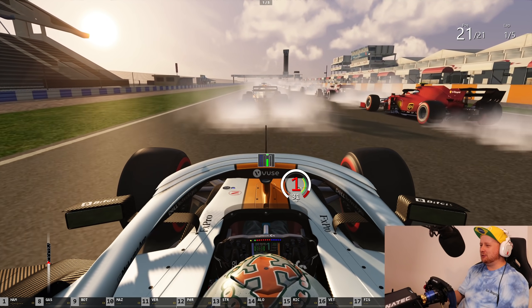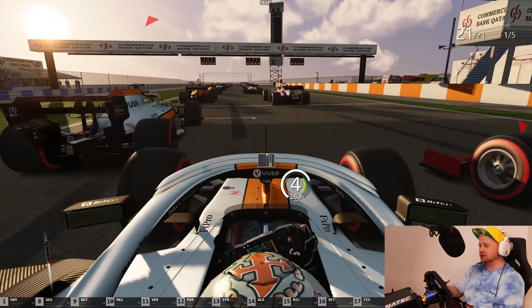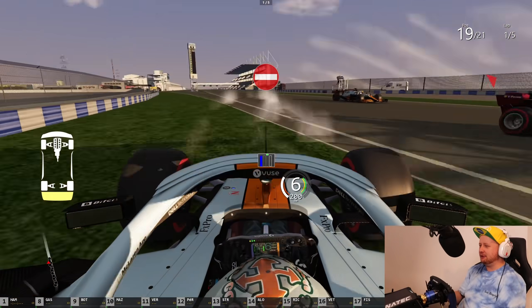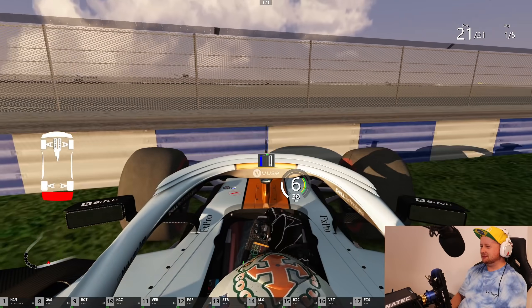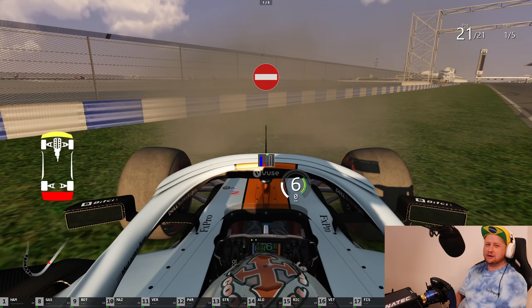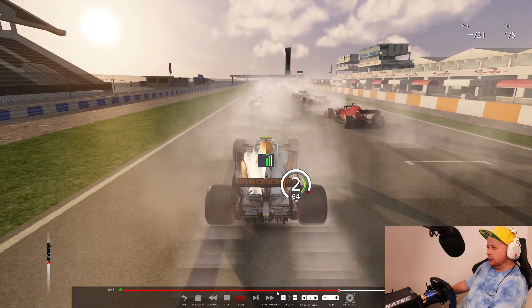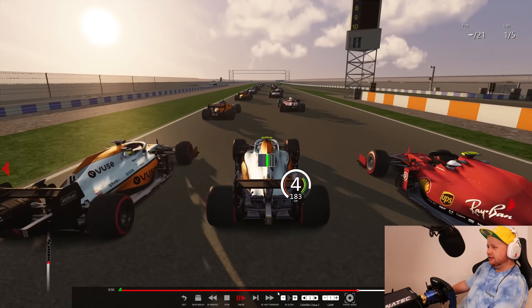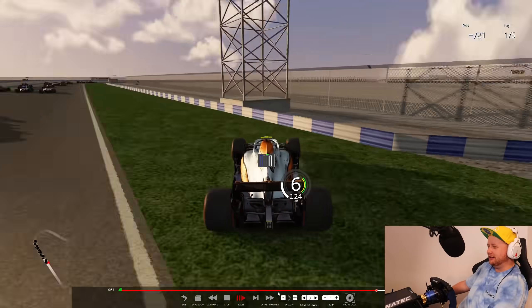Six red lights and we are underway. People are going to DRS right off the line, which is interesting, and we're going to have to lift off there to avoid our teammate. And I've been spun! To the replays we go. We get off the line, kind of lift it here — and then the Ferrari completely spins us out. Let's try again, shall we?